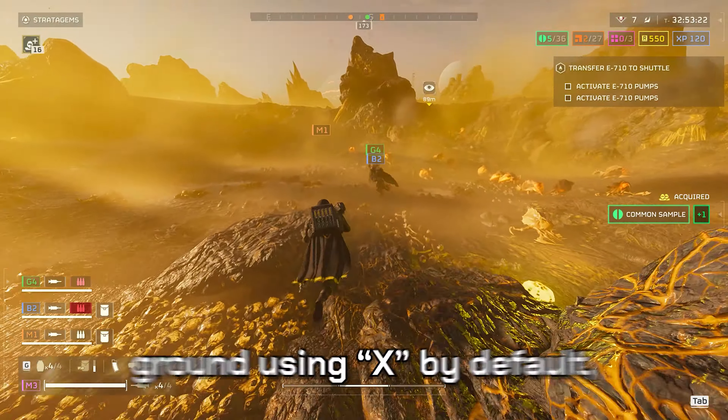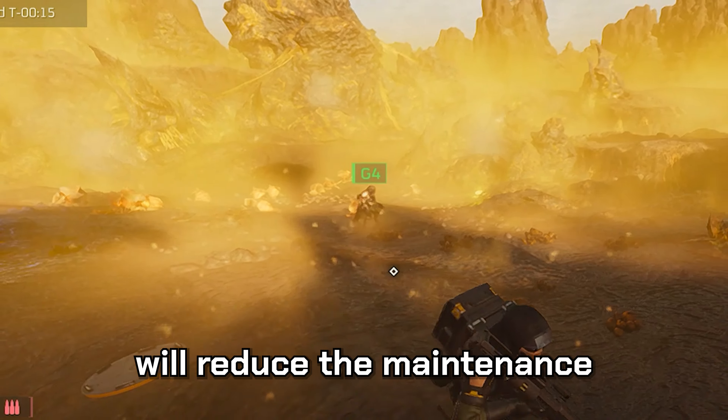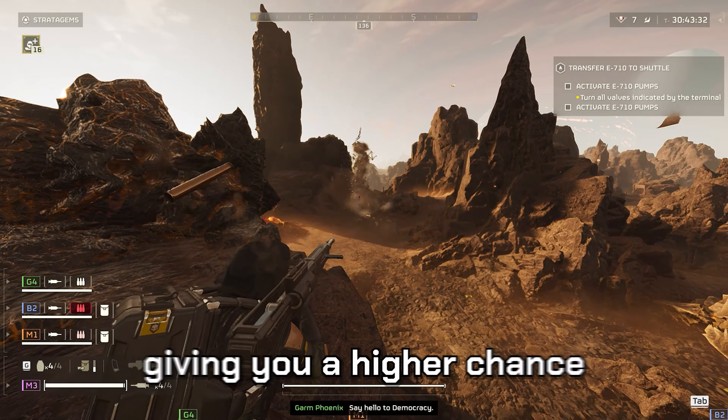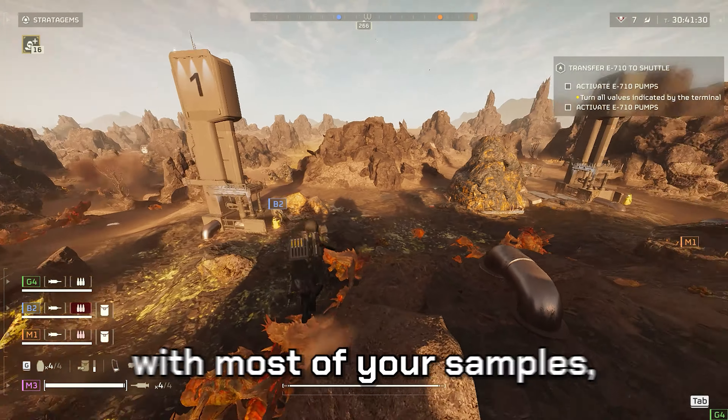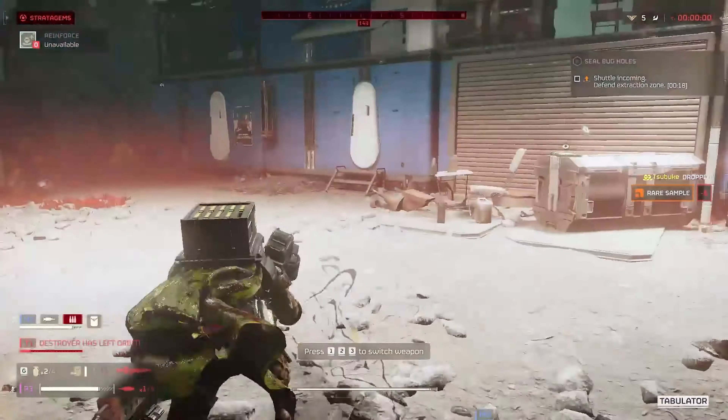Drop your samples on the ground using X by default, or hold the D-pad down on controller. Dropping samples to an assigned teammate will reduce the management your squad has to do, giving you a higher chance of successfully getting out with most of your samples, if not all.